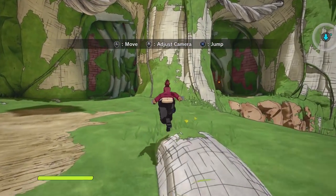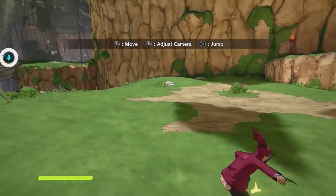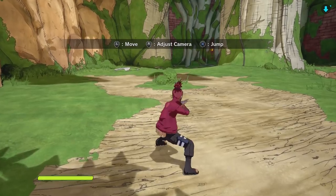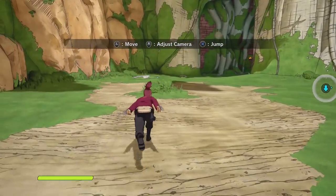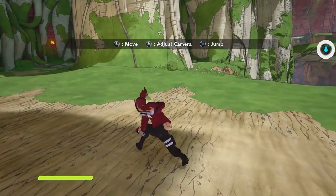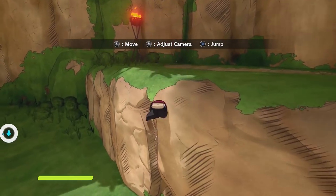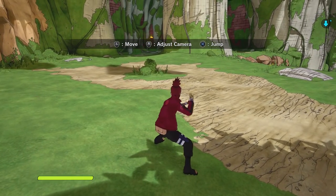The next thing I'll cover is blocking. Blocking is really essential to this game — I don't know why people think they can just mash buttons and not block. What makes this game interesting is that blocking doesn't lead into a grab like in Naruto Storm 4. There is no grab in this game, so you don't have to worry about holding down block. Watch this: I'm going to hold down block and do a full combo, and when it ends you instantly go into block. You hit one button, cancel, it goes into block.